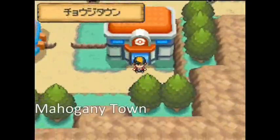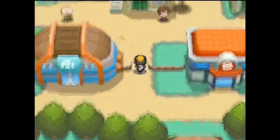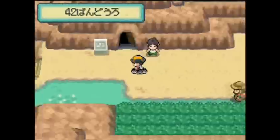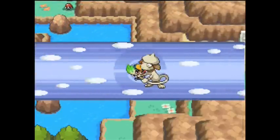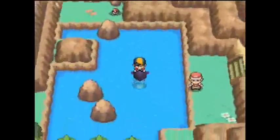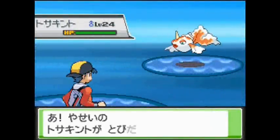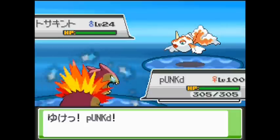For 2nd place, you go to Mahogany Town and head west to Route 42. On this little lake you will find mostly Goldeen, since they have a 90% encounter rate. Goldeen also give 1 EV in Attack, but this is 2nd place since they are at a slightly higher level — around level 24 to 27.